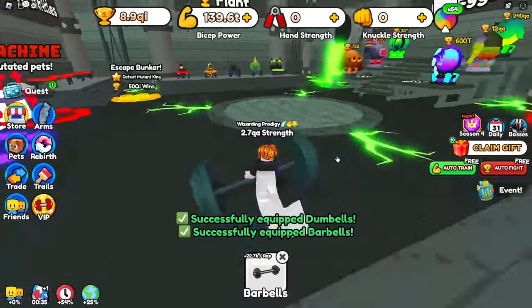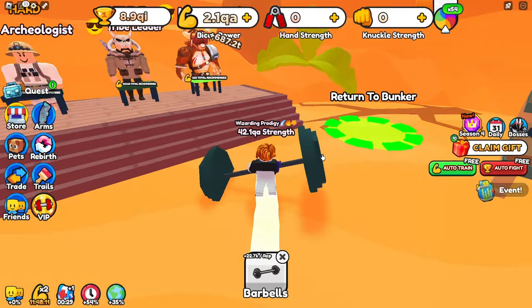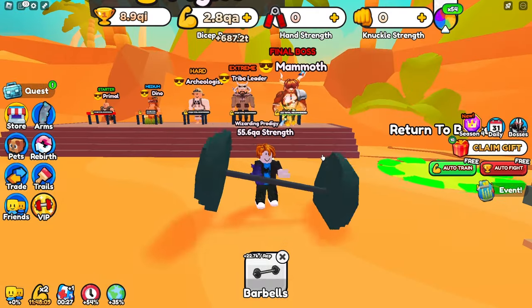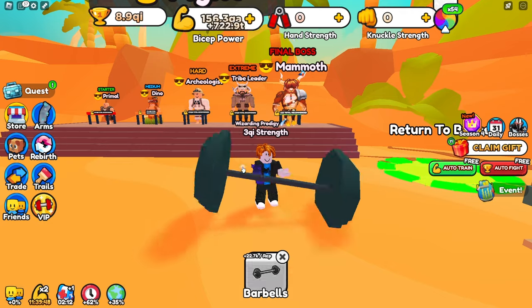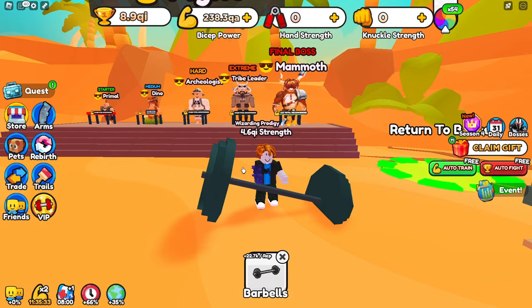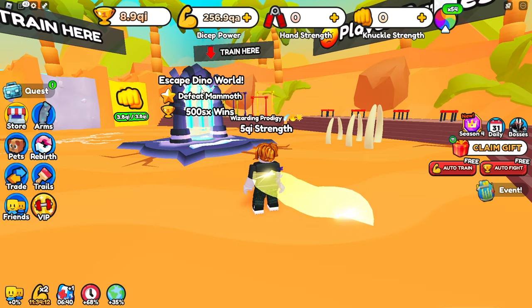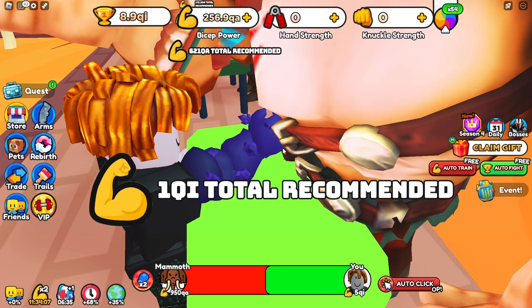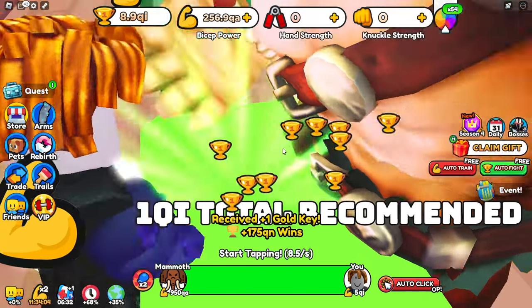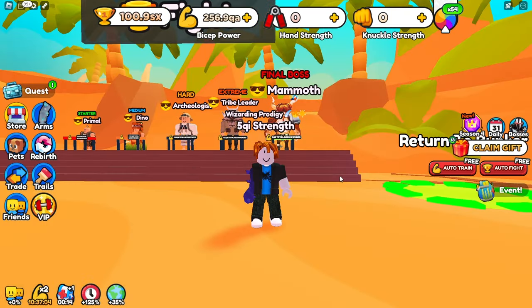We'll grab the dumbbell, head back to the new area, and train until we can defeat the boss — we need 1 QI strength, but we'll get about 10 so we can defeat it quickly. We now have 5 QI strength so we can defeat the Mammoth boss and get our 5 SX wins to go to the next area. The Mammoth boss is very easy and gives us 175 QM wins, so let's get going.